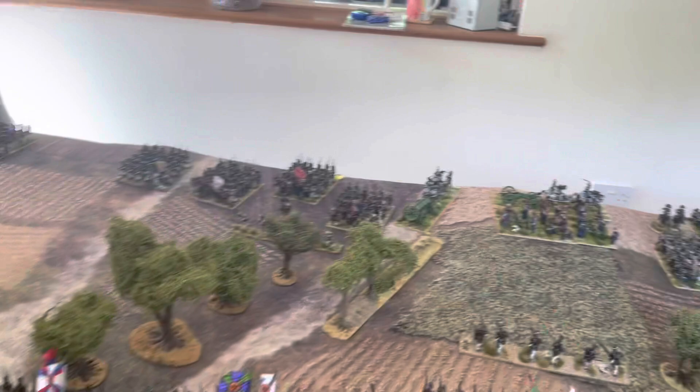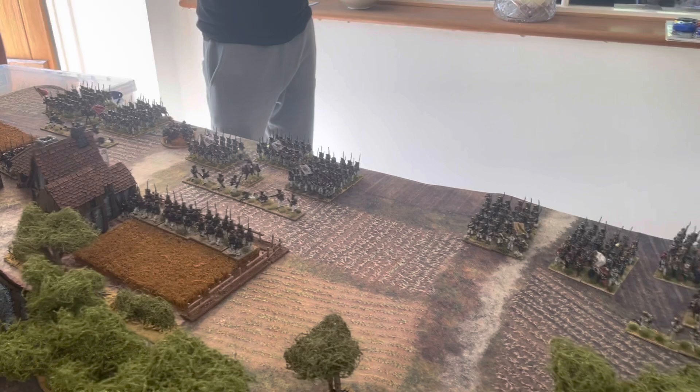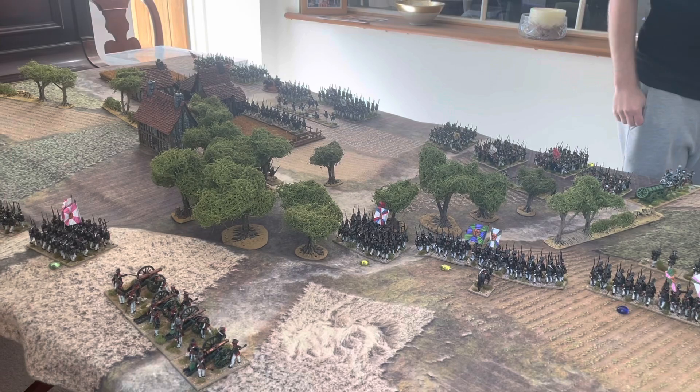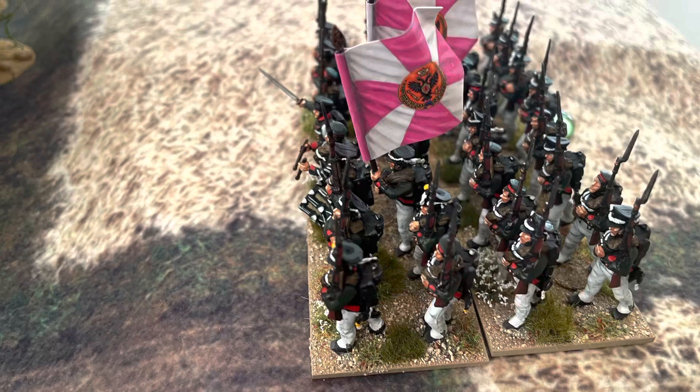In the second Russian line we have two more battalions of Line, and in the village two more battalions of Grenadiers, plus two battalions off table. The Russians have two artillery batteries — one for the first line and one for the second line. The French have an artillery battery in the centre with Victor, a battery off table with the Young Guard, and a limbered horse artillery battery with the Guard Cavalry. We've got Dan playing today; Charlie may join us.